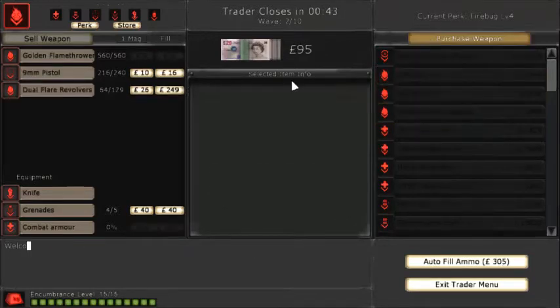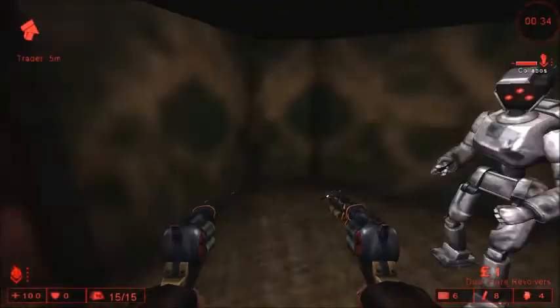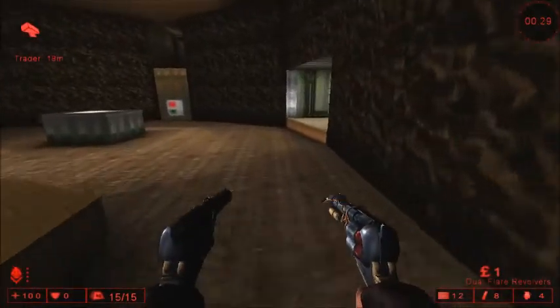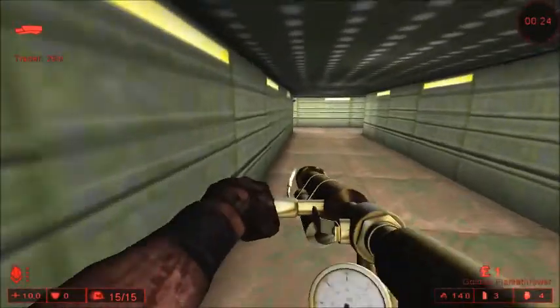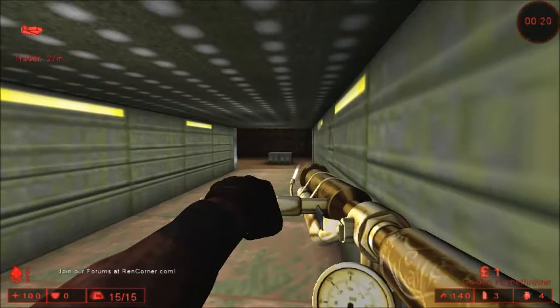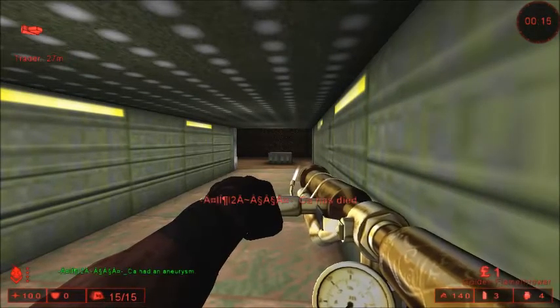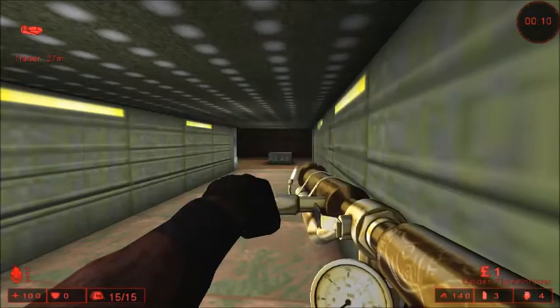Flare pistols are actually a DLC weapon, which in my opinion was a really good buy. One of the tricks I've learned is to not do the fill ammo unless you have more than is needed. Because what'll happen is it'll take all of your money, but you'll probably end up with just a little bit of ammo and lose some money. Like, even though I only have one pound left, it's better than nothing — I've lost like 15 to 30 pounds doing that.